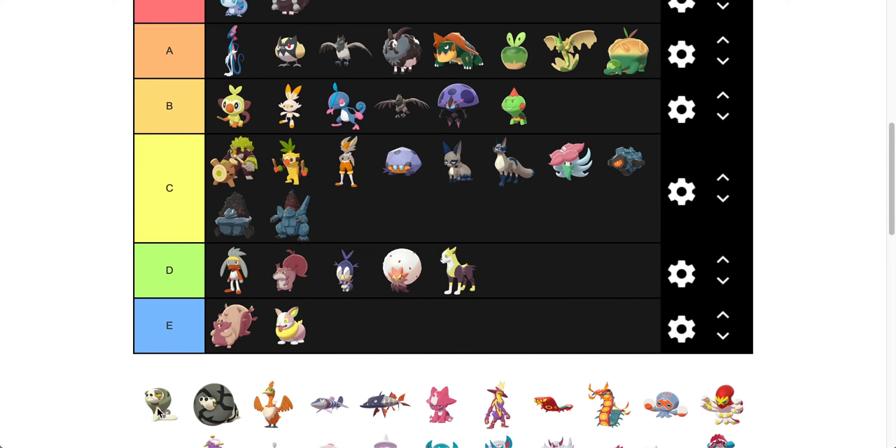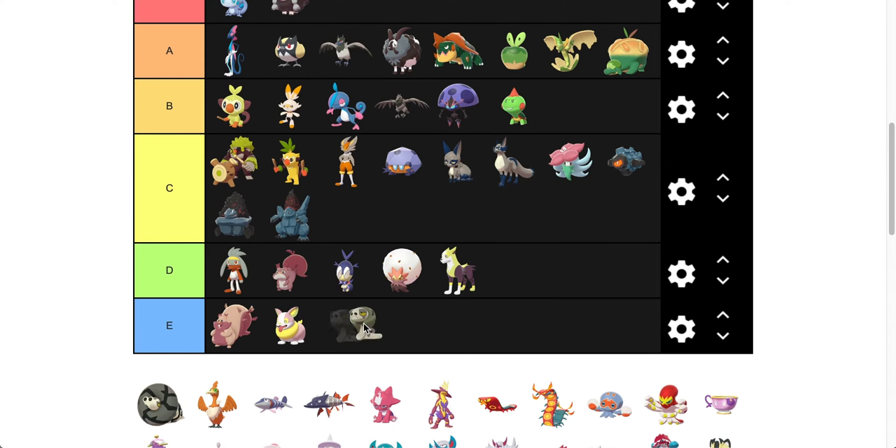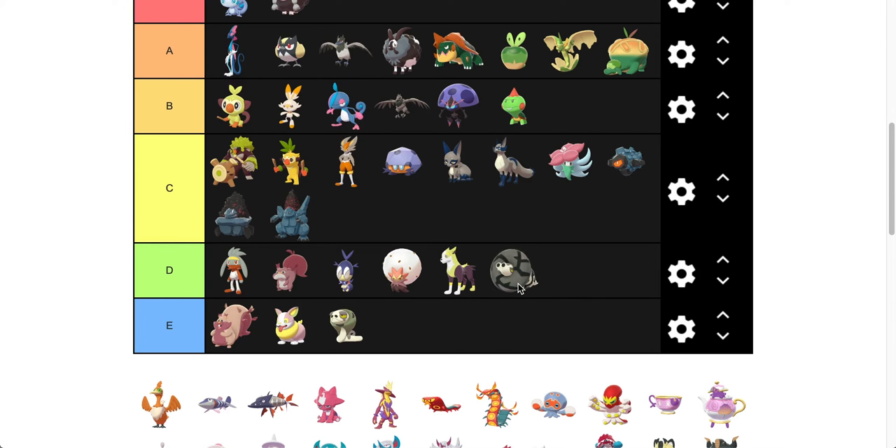This is Silicobra — kind of the faded, weird shiny. It's going to go in E. Doesn't change a lot — it's a little bit more gray rather than brown around this area. But Sandaconda is going to go up to D. I actually like that it's a little bit more gray because it's a lot more predominant than Silicobra. So it's going to go in D.